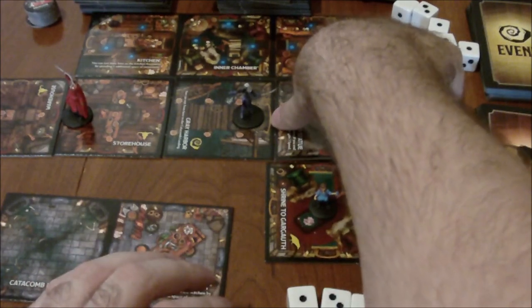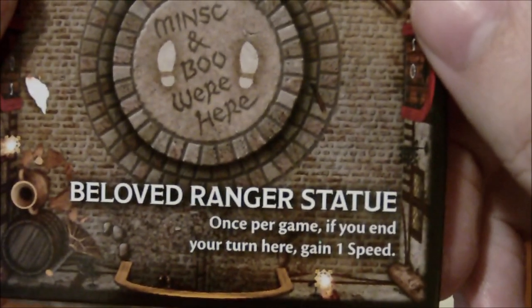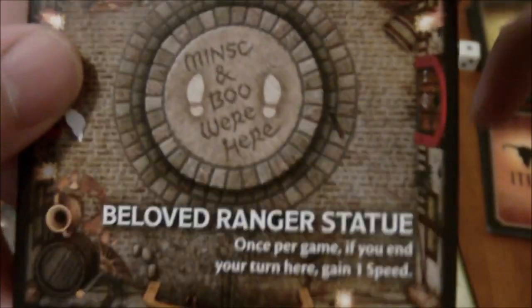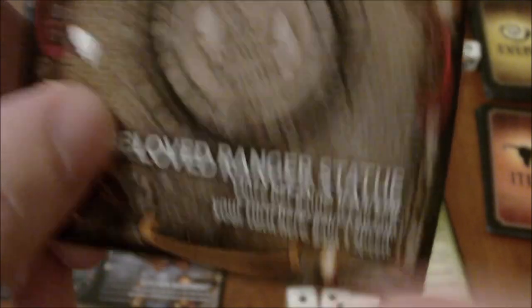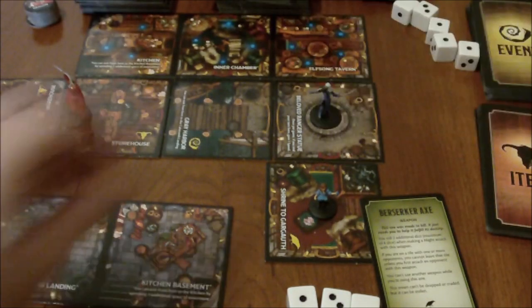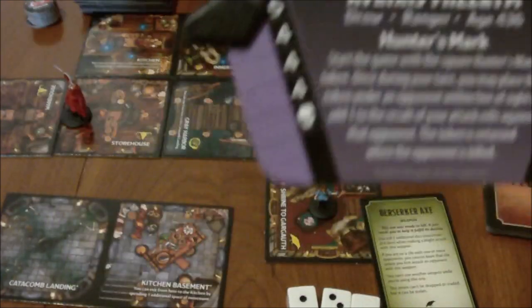Before getting into the haunt itself — some tiles have rules text that lets you do something once per game, and that's where these small markers come into play. With the Beloved Ranger Statue — which, by the way, used to be Minsk before he was freed from being petrified — it says: once per game, if you end your turn here, gain one speed. So let's say I move back there and end my turn — I can gain one speed. So instead of taking that damage off of my might earlier, let's take it off the speed, drop it to 5, and then go heal it back by ending my turn at the statue. You place one of these small markers on the tile so you know you've used it for the game.